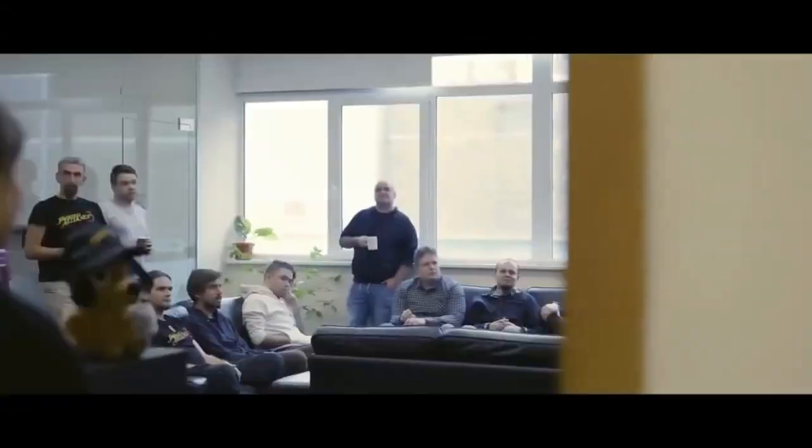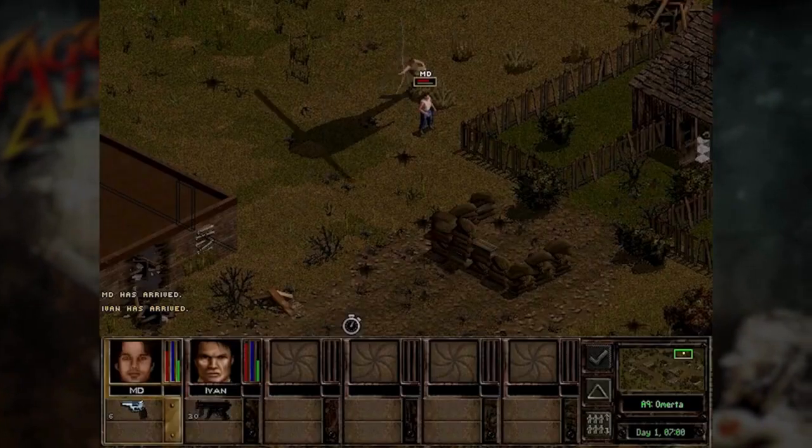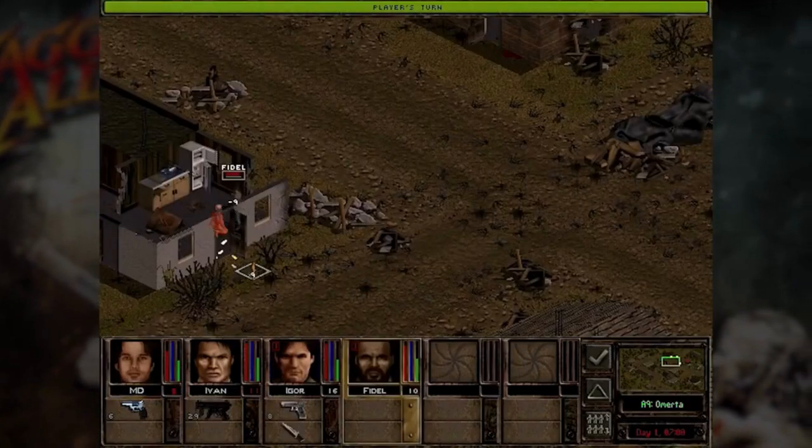A party's morale can fluctuate based on success during battle, with high spirits offering benefits and dejected fighters suffering worsened performance. From the start, Jagged Alliance 3 warns players of its difficulty — even the smallest choice can have lasting effects, including permanent mercenary death. However, despite this challenge, there are also moments of levity, particularly when it comes to the interactions between mercenaries. Each one has a unique personality, adding to the overall depth and richness of the game.